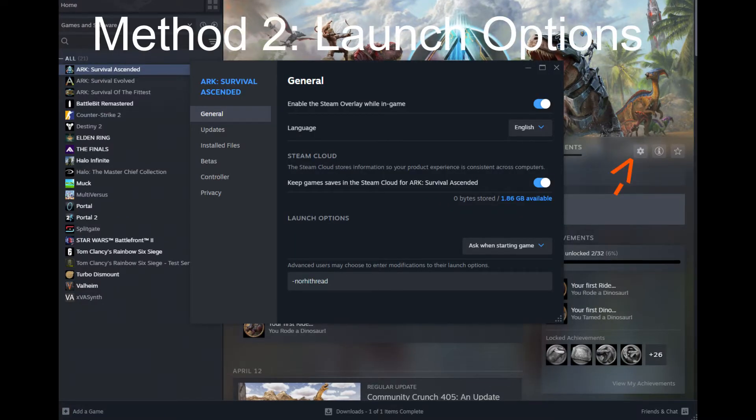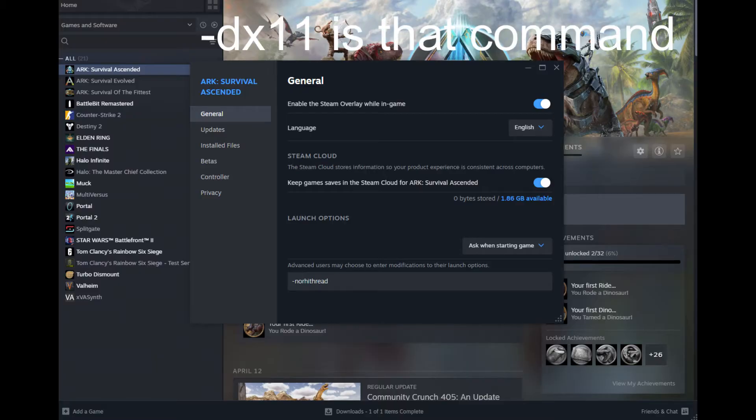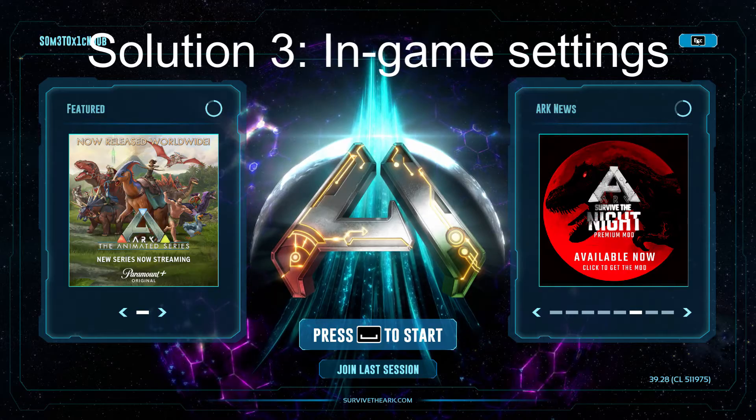Next, in the Steam launcher, click the little settings button next to the eye icon, then go to Properties. Under General, find the launch options field — Advanced users may choose to enter modifications — and enter `-nohitthread`. Another command you can try is `-dx11`, which makes the game run in DirectX 11. This helped some people, but for me it made performance absolutely horrible and nothing was loading in, so I didn't use it. Try `-nohitthread` along with the other changes listed.